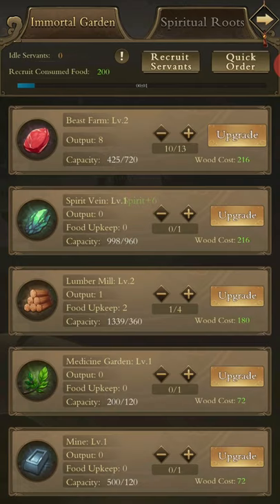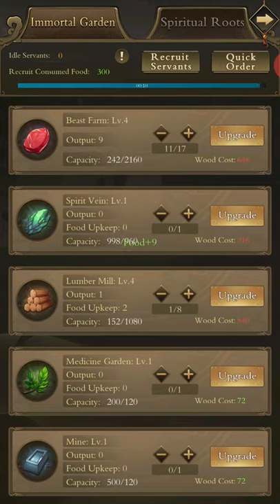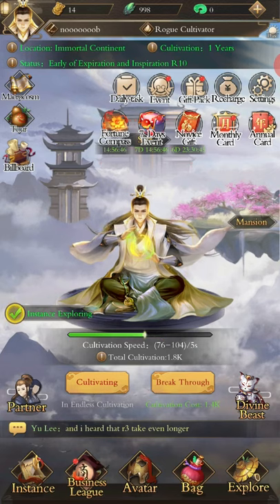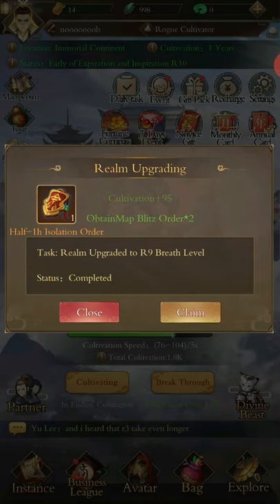Jump in, upgrade, upgrade, upgrade, upgrade, recruit — and more food. That's the kind of thing you're going to want to be doing: upgrading the lumber mill, upgrading the beast farm, constantly getting that wood and that food. That instance exploring is done, realm upgraded to R9 breath level.